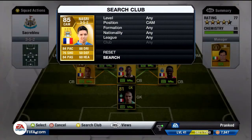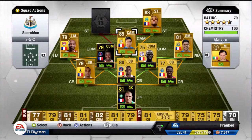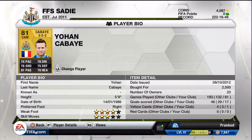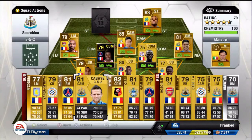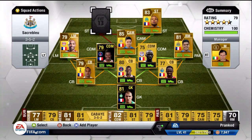At CAM is Samir Nasri. Nasri's hyped up quite a lot by a lot of other FIFA players, but since I've used him I just don't like playing with him. There's something about him — he's like a curse. I can't win games with Nasri in my team. So I still prefer going back to our original choice of Johan Kabay. I don't know why — he's got weaker stats, but he just seems stronger and a better finisher as well. I know that may not be what the stats show, but that's what I found.